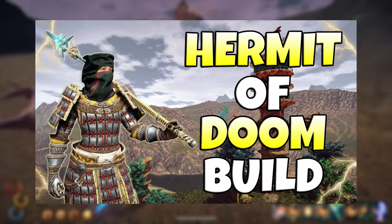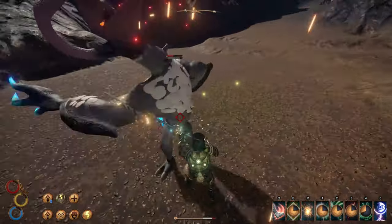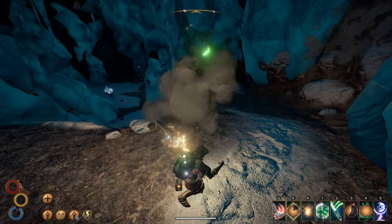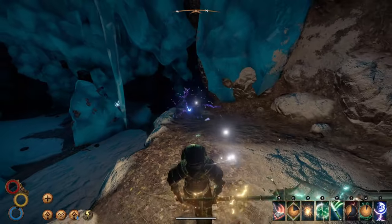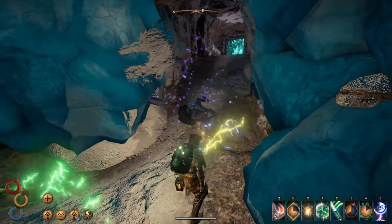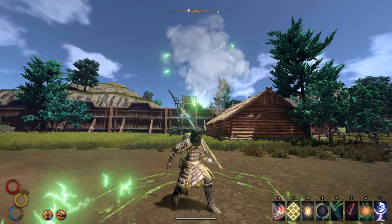Today in Outward we're going to create the Hermit of Doom build. This is honestly a pretty easy one to set up and the insane power of your attacks will make you feel like Elat himself. When fully buffed, our damage in one single spear thrust will hit with 74 lightning damage — and that doesn't even include the raw or physical damage on top of that. Lightning blasts stagger enemies by large amounts and allow you to kill challenging enemies such as immaculates in as low as four blasts. Let's get into this and see how you can become a Hermit of Doom.